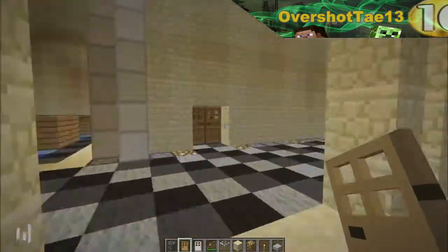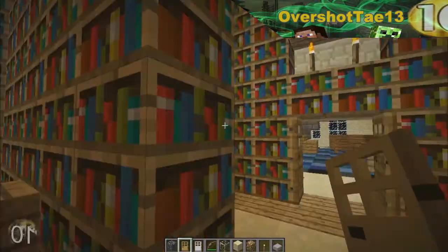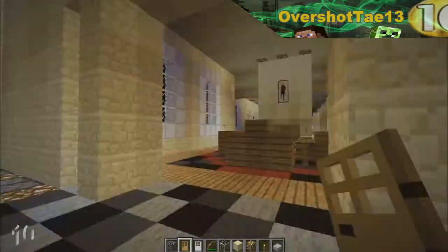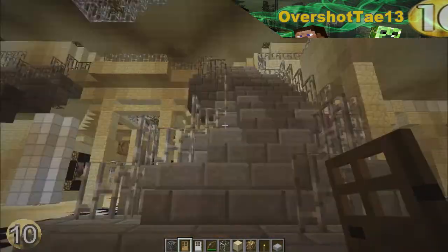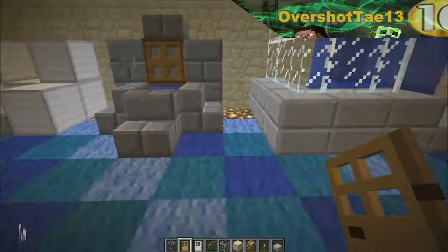My favorite part — I'm pretty sure he made a pool, and what I really liked about it was he designed the tile at the bottom so it had a pattern. It looks really crisp and clean, it just looks so good.